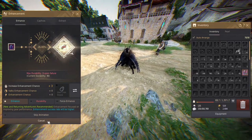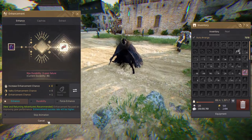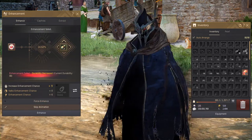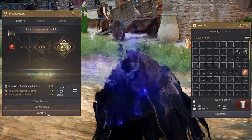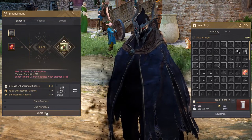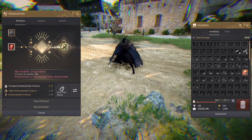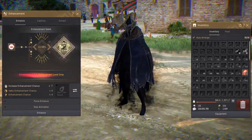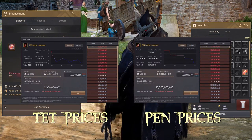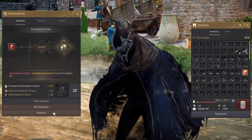Up until plus 15, failing your enhancement only loses you the stone you used and a small amount of maximum durability on the gear that you were upgrading. However, when we get to the PRI, DUO, TRI, TET and PEN levels — which are basically just plus 16 to plus 20 — when a DUO fails, it downgrades to the previous level, forcing you to upgrade again to DUO. As you can imagine, getting all the way up to PEN is a money and patience sink, as you can see in the PEN prices on the marketplace. And it's probably the primary factor as to why BDO isn't more popular today, despite its wide variety of content and high quality combat and life skills.